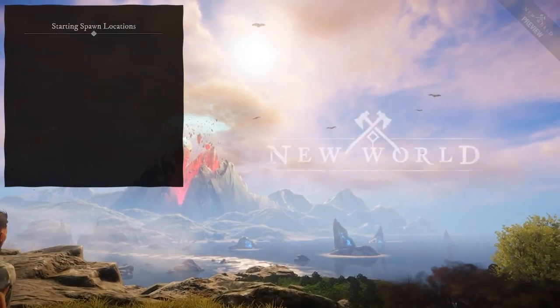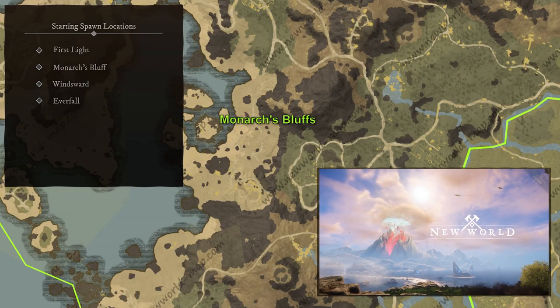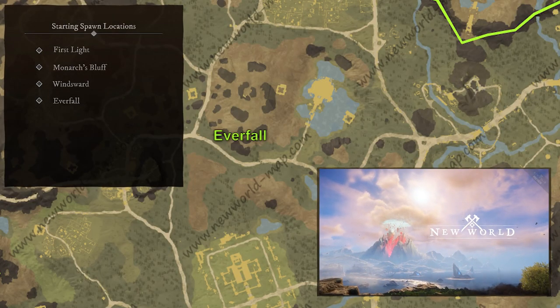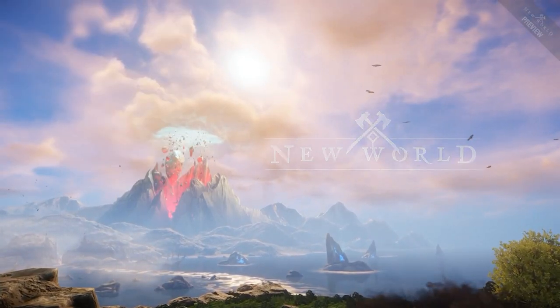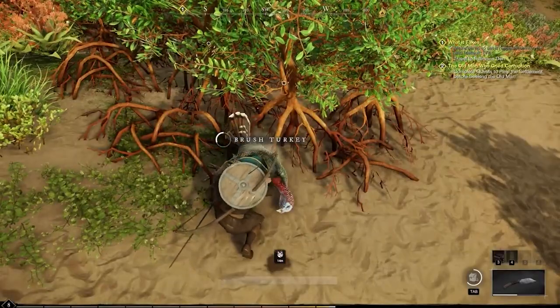The starting locations for where you'll spawn in New World consist of four areas: First Light, Monarch's Bluff, Windsward, and Everfall. Spawning into these areas will prompt you with beginner quests that require learning the basics of combat, gathering, and crafting.